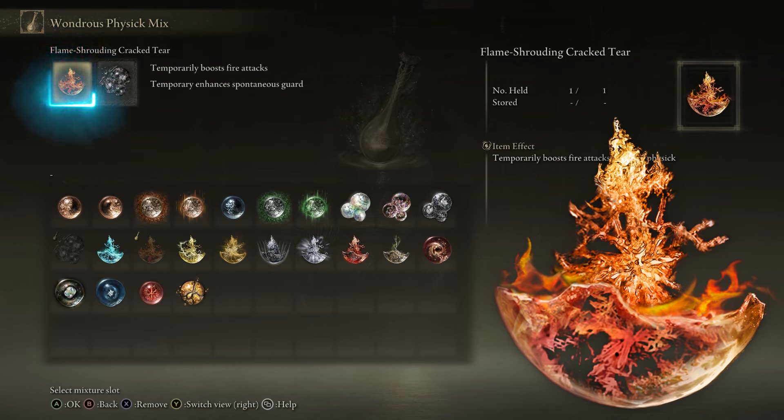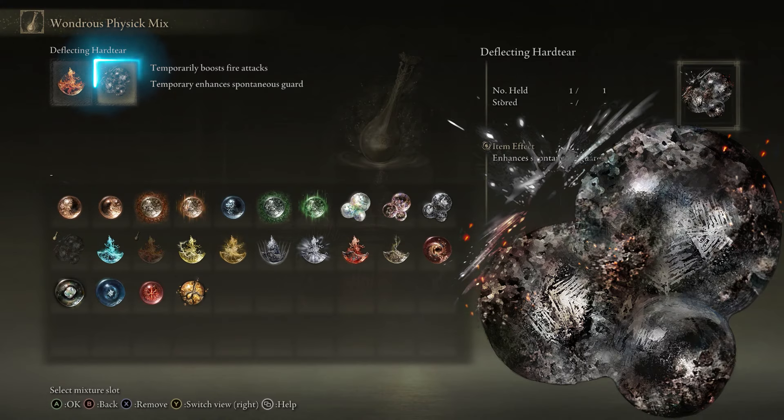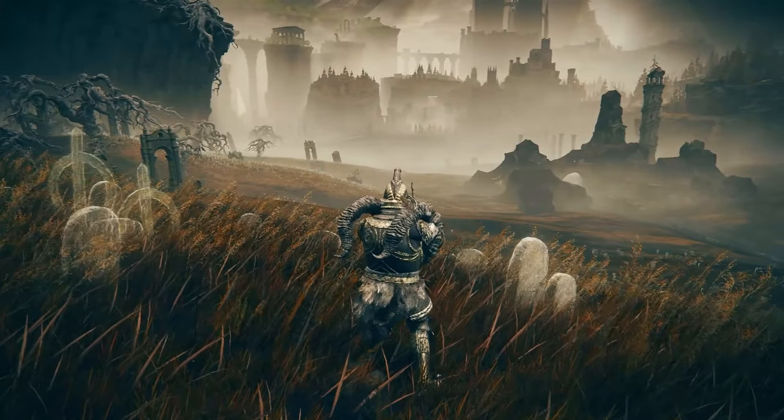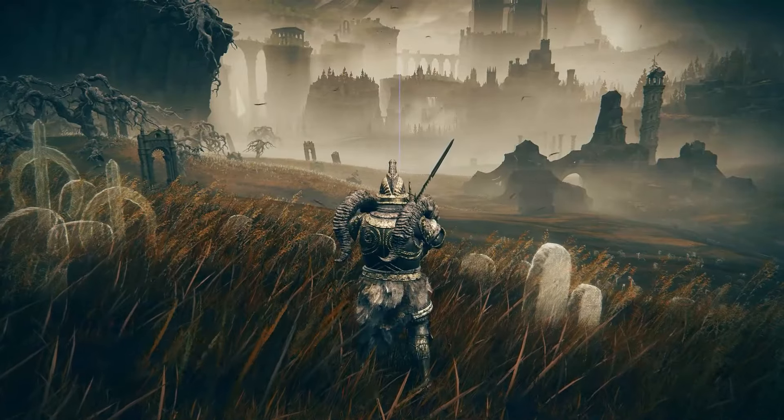For the Physic, we will use the Flame-Shrouding Cracked Tear for a 20% boost to fire attack for 3 minutes — it is dropped by the Erdtree Avatar in Caelid. And the Deflecting Hardtear, which is the star of the show and lasts for 5 minutes. To recap: successful deflections will negate status buildup, decrease stamina consumption, and give you 20% bonus damage to guard counters stacking up to 4 times for 80% total damage. The Deflecting Hardtear drops from the first furnace golem you encounter at the start of the DLC — you literally cannot miss it. The game is telling you: try this.